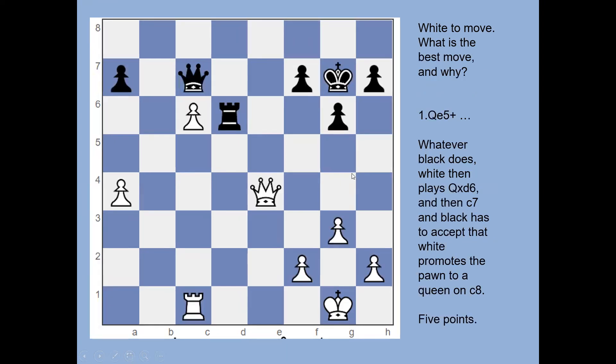The last one is very similar. There's a passed pawn nearly at the end — we just need to distract the opposing pieces. The right move is queen to e5, which is check. Whatever black does — moves the king or blocks with a pawn — white plays queen takes rook, queen takes queen, then the pawn goes to c7. There's no way for black to stop white promoting. The best black can do is queen takes pawn, rook takes queen, and white ends up a whole rook ahead.